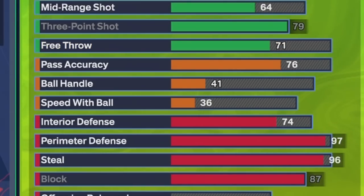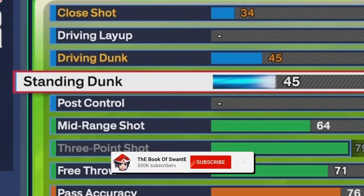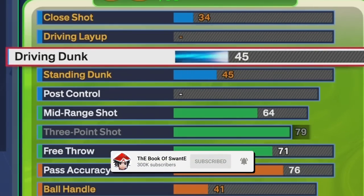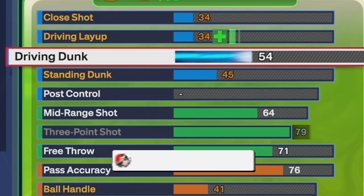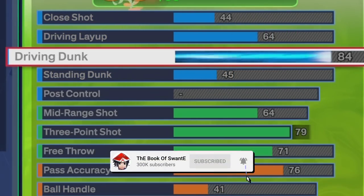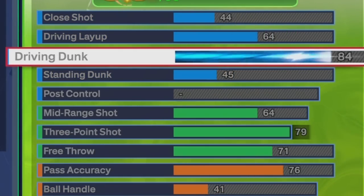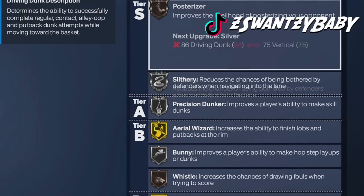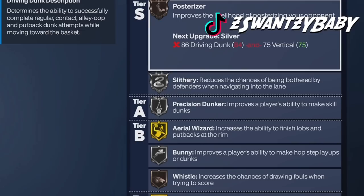Now look — you can stand and dunk cheese with this build. I made a tweet about it: standing dunks cheese is still in the game. If you know, you know. We got an 84 driving dunk. The access to the best dunks: Bronze Posterizer, Silver Slithery, Silver Precision Dunk, Gold Aerial Wizard, Silver Bunny, Gold Spin Sight, Gold Two-Step. You can get a little shitty with it. This is the lock.